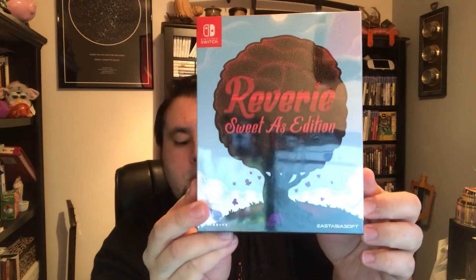Alright, so I'll open this up next here. It's actually got really nice plastic on it — nice plastic, but yes, it's actually pretty cool. So on the back here, this is the Sweet As Edition, and they only made, I believe, 3,000 of these. So that's the back — sorry about the computer glare — and the front. And this, I believe, is the ID number, and I believe I have number 4.